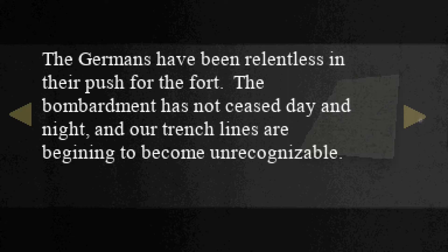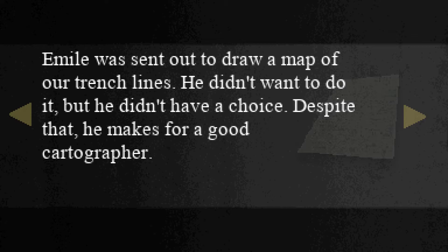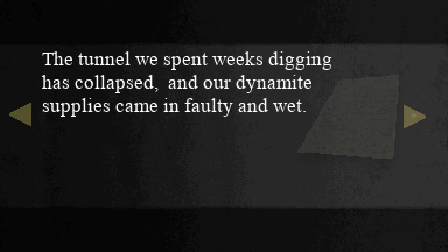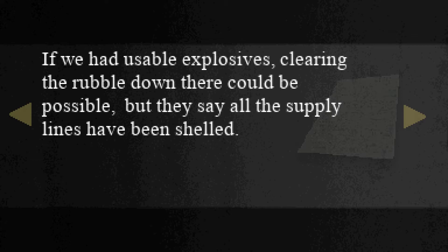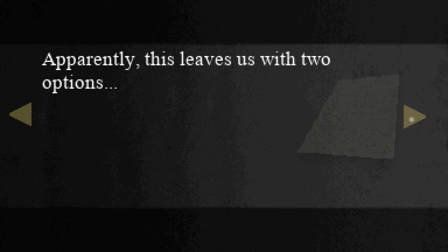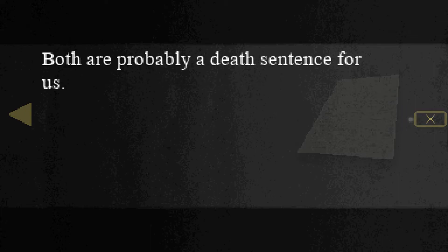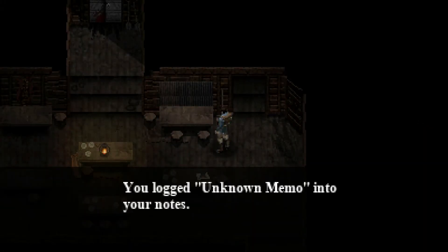26th of May 1916: 'The Germans have been relentless in their push for the fort. The bombardment has not ceased day and night, and our trench lines are beginning to become unrecognizable. Emil was sent out to draw a map of our trench lines — he didn't want to do it, but he didn't have a choice. Despite that, he makes for a good cartographer.' 1st of June 1916: 'Our supplies are just about out. There is nothing left, and if the Germans recapture the fort, there is no chance we can retake it in this state. The tunnel we spent weeks digging has collapsed, and our dynamite supplies came in faulty and wet. If we had usable explosives, clearing the rubble could be possible, but all the supply lines have been shelled. This leaves us with two options: either we dig another one, or we try and recapture the fort by foot. Both are probably a death sentence for us.' You locked unknown memo into your notes.